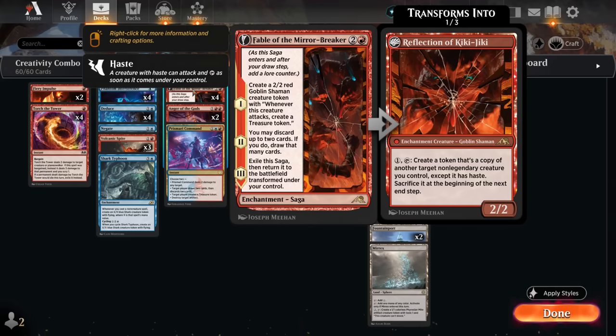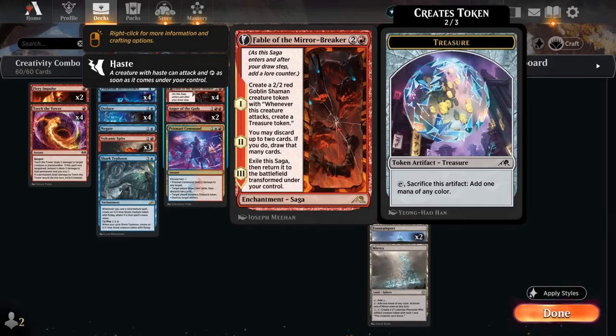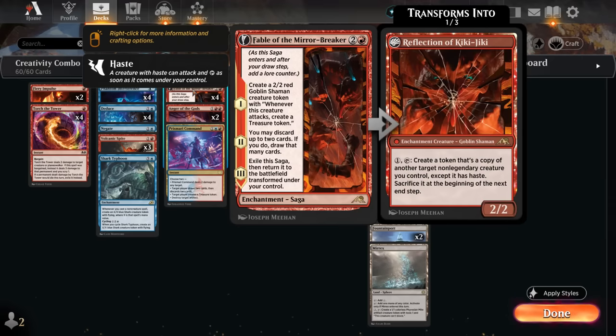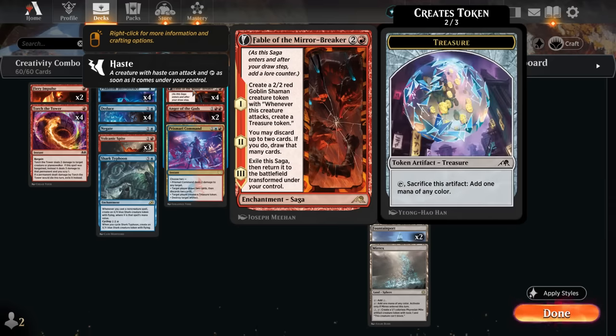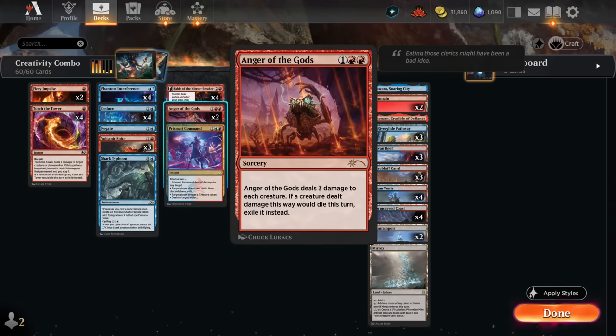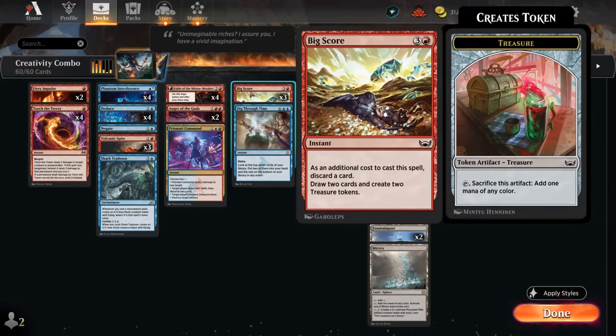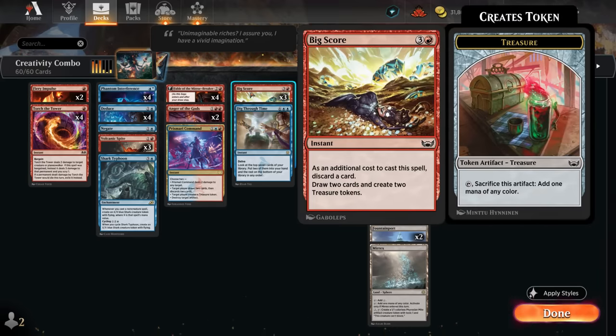At three mana, Fable of the Mirror-Breaker is one of the main draws to this strategy — it does it all. The shaman makes treasure tokens giving us plenty of targets for Creativity, and eventually the Reflection of Kiki-Jiki can also be targeted. We also sculpt our hand on the second chapter. Anger of the Gods works as a sweeper against aggro, exiling creatures — especially useful against Arclight Phoenix decks. Prismari Command is quite flexible: draw and discard, make treasure tokens, deal two damage, or destroy an artifact.